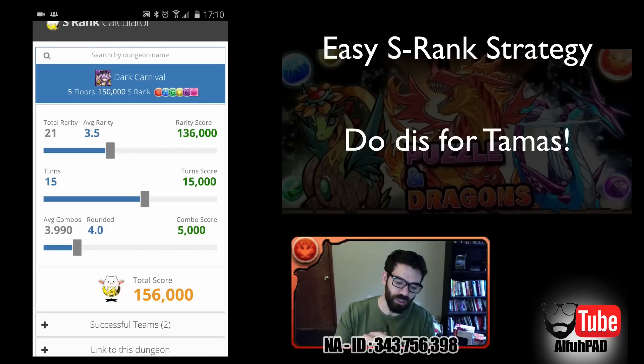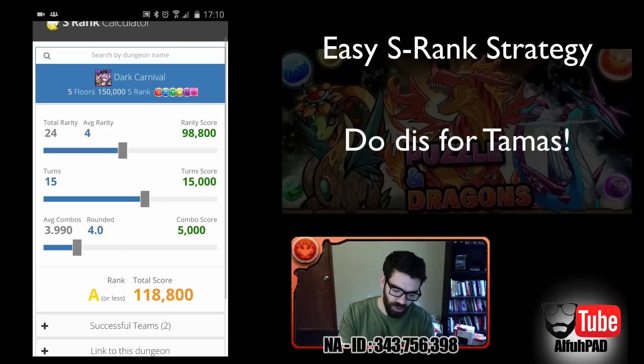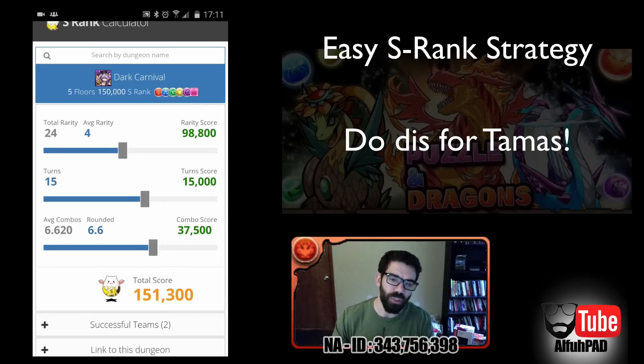There are sliders here that will give you your score. Right now I set it to stupid-level safe: four average combos, 15 turns — it's a five floor dungeon, so three turns per floor — and a total rarity of 21. Watch what happens when I mess with this: if I put the total rarity up to even 24, it drops the score down to 118. So if we average about six and a half combos, then we can S-rank with a 24 cost team — that's some five and six stars, a pretty normal team.